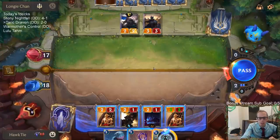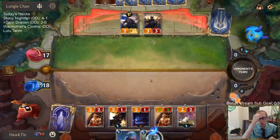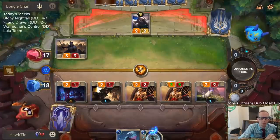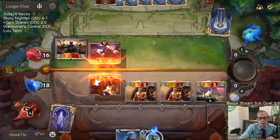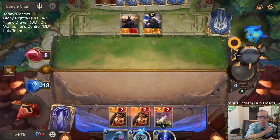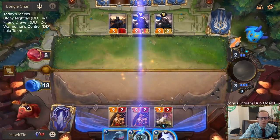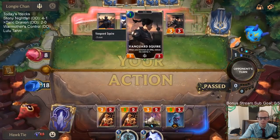Two of our things still die, we only do six damage to them. We'll do the damage and get the gem instead. They're already in trouble. Great card — one mana 3/3.